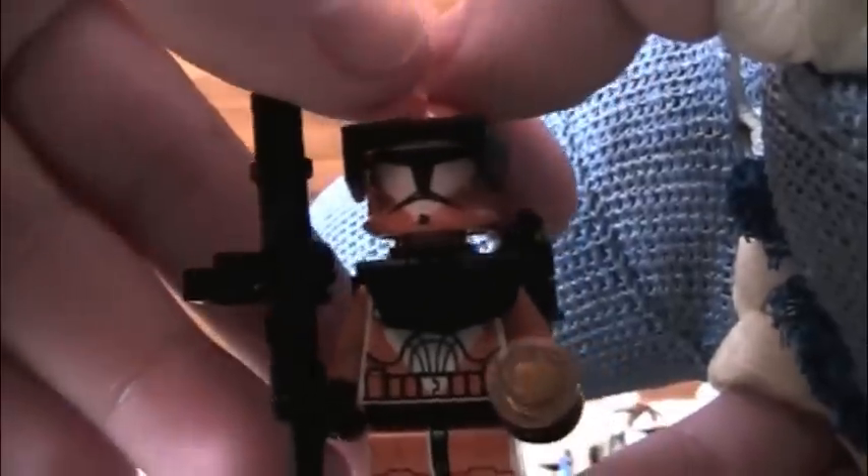Next is this Bomb Squad Commander. He's got a detonator, visor, modified pauldron, and a custom backpack. There's some paint on him — it's supposed to be a grenade with a cancel-out sign, but I failed at that. I think I painted this guy with my cast on. He's got a custom gun which I like.